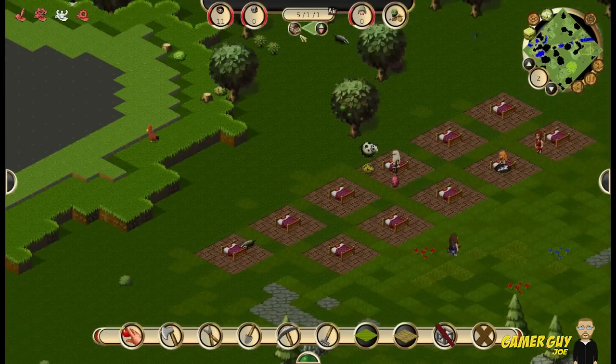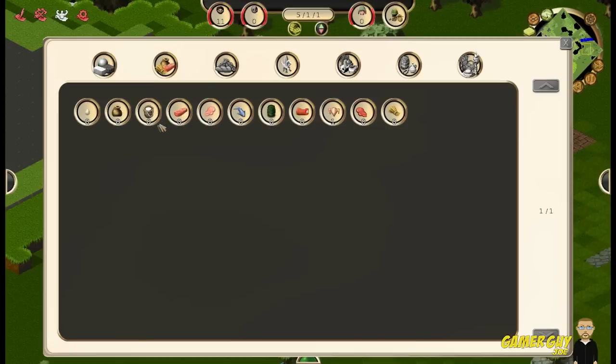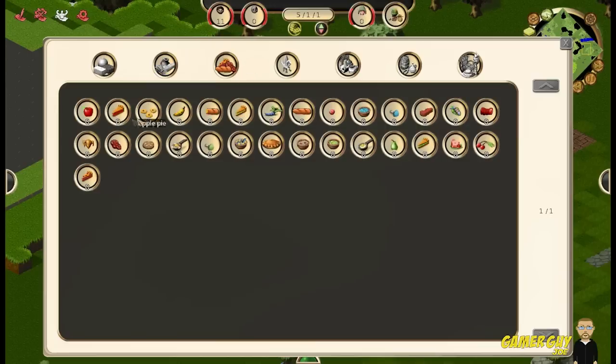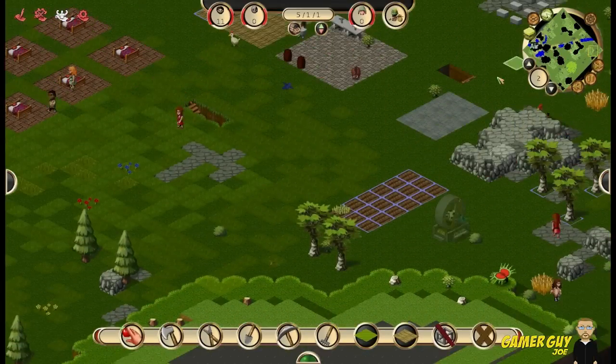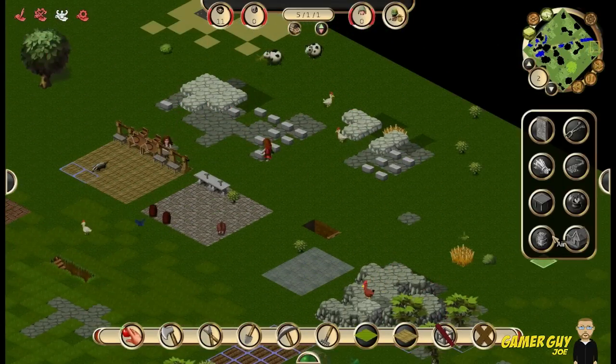How are we doing on food? Let's see — stock, raw food. No raw food. We got one raw poultry. Nothing of that stuff. We need to make some food really before everybody starves to death.